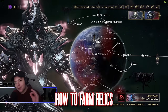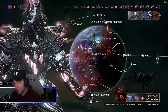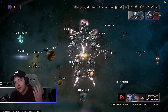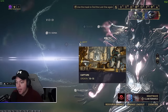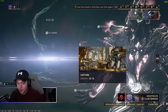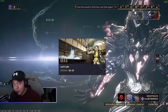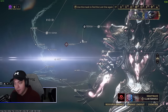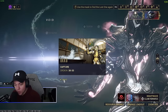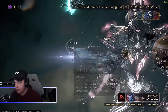If you skipped ahead, go check the previous segment — it was important. If you're looking to get relics quickly, here's how I'll be farming. For Lith relics, Heptet has been the bread and butter for years and probably will continue to be. I'd also go to Ukko because it's a fast mission — both can be done in about a minute, getting a relic per minute. Heptet is exclusively Liths; Ukko is Meso and Neo.